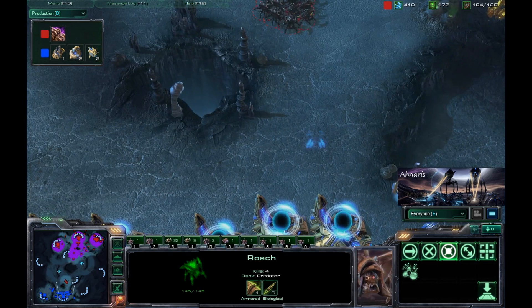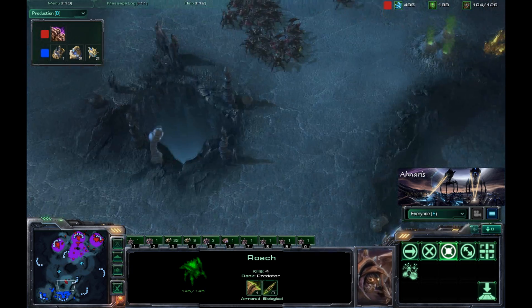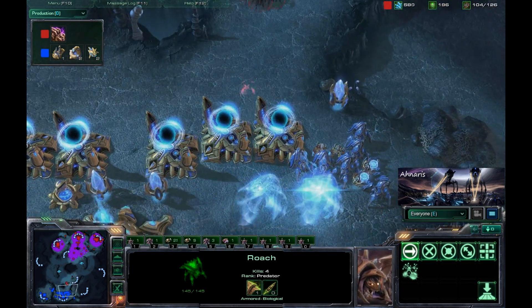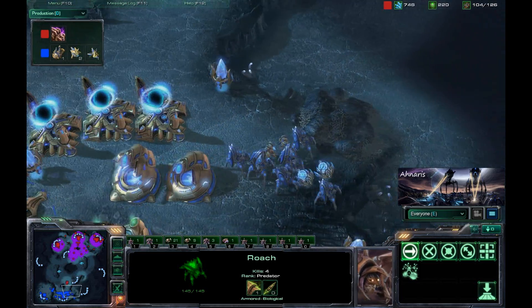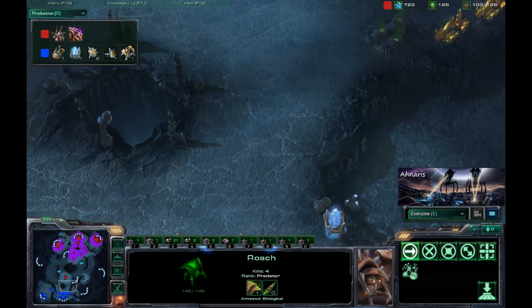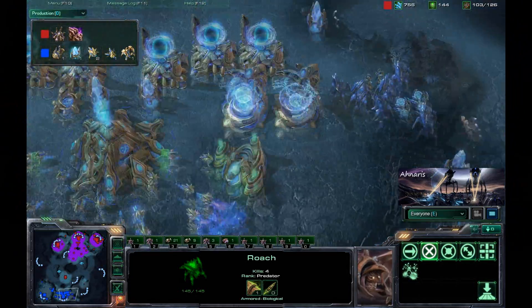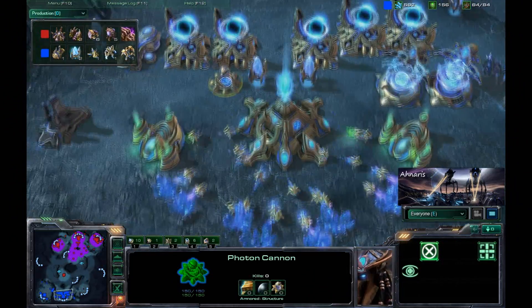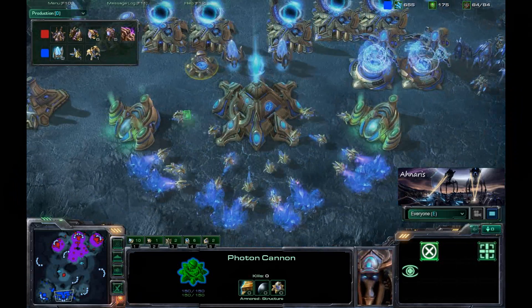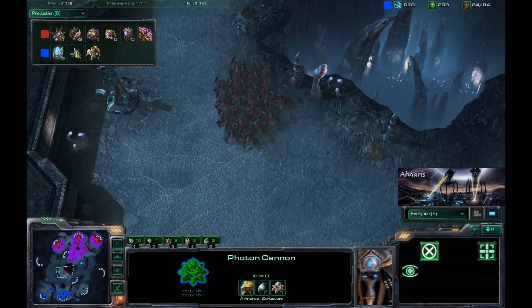It looks like Fruit Cellar is going to be on the offensive a little bit, pushing down with his roaches. He might be able to bait out some of the Protoss forces, maybe burrow past the choke point. However, this photon cannon would be able to detect that, so unless he took a really wide pattern — which I don't think he's going to do.